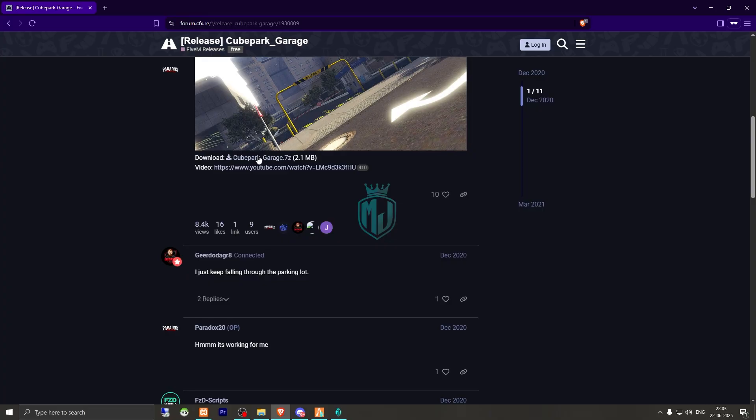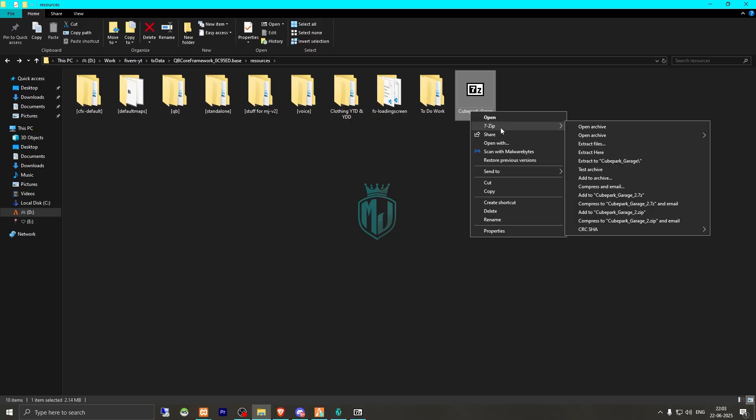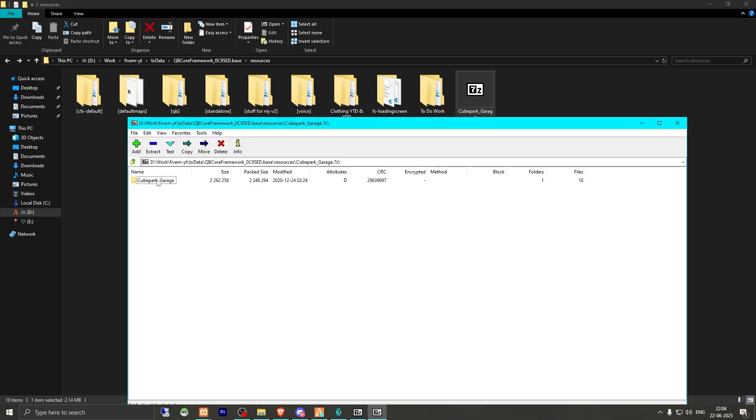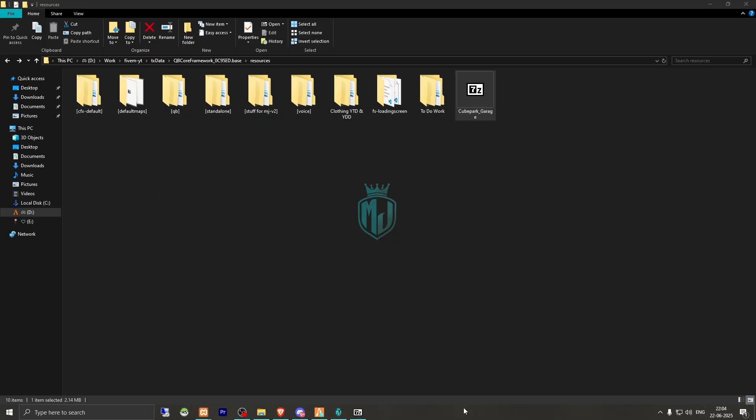First we need to download it from there. After downloading, we need to simply copy the file and add it to our resources, then we have to open it. We can simply drag our folder to default maps and then close it.